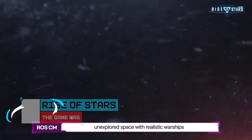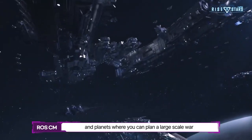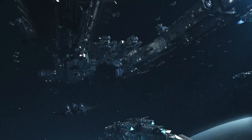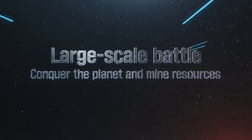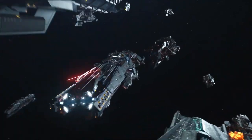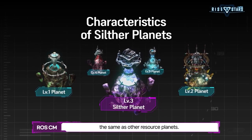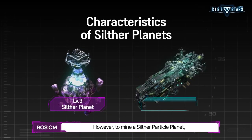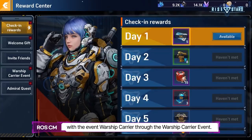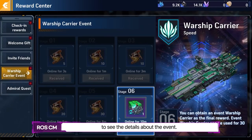Number 2: Rise of Stars. This next game is also from Wemix — Rise of Stars, or ROS. It's a game about space battles and strategy where you amass an army, conquer areas, and harvest resources. Players take control of admirals who act as their avatars. Early on, you don't have to worry about making money since the initial steps require you to build up your forces. One of the things you need to make money in real life is the warship carrier.